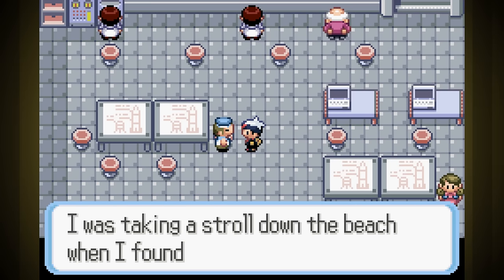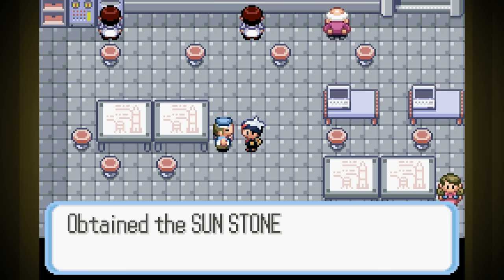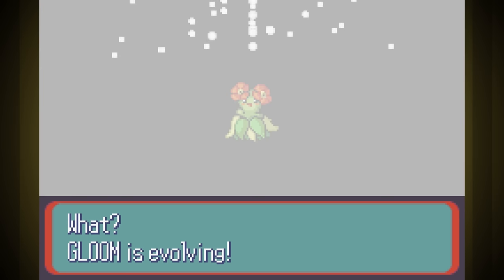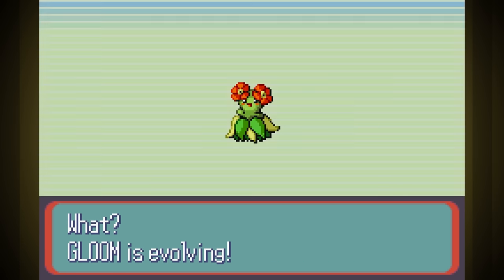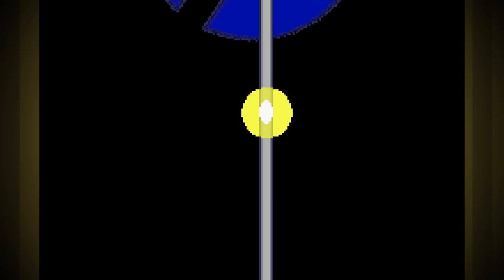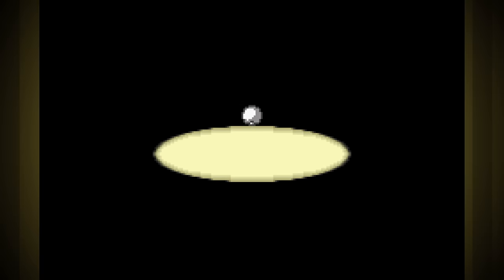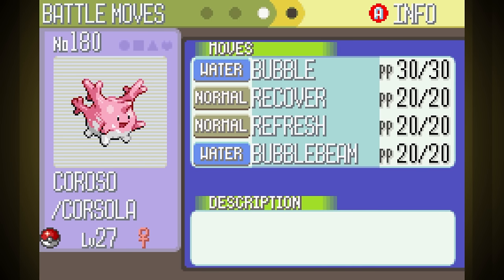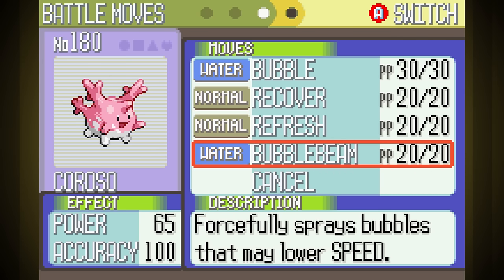Now that I can get to the rest of the cities, I get the Sun Stone from Mossdeep, catch and level up an Oddish so it evolves into Gloom, then give it the Sun Stone to evolve it into Bellossom. After that I surf down to Pacifidlog City and trade it for Corosso, a Corsola. I've never actually used one before, but it heals while switching and has cool moves like Recover and Refresh. This is the last trade Pokemon in the game, so that's our whole team.